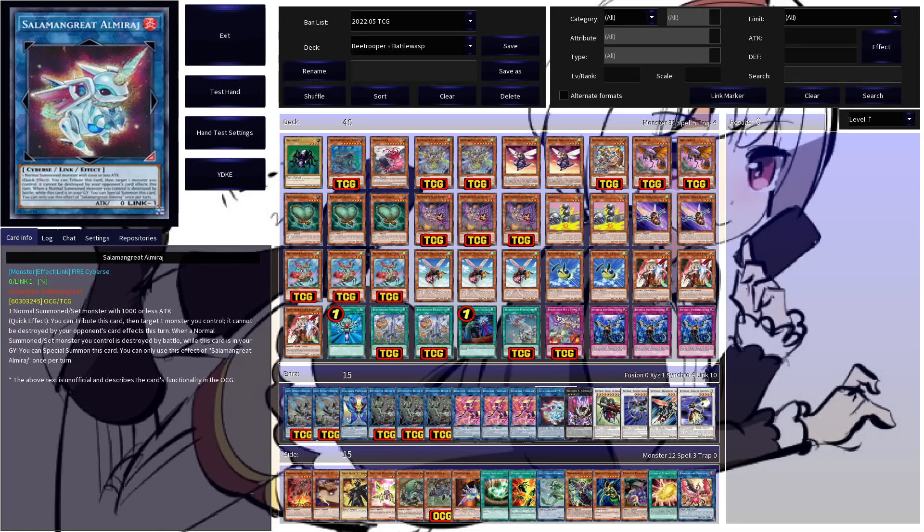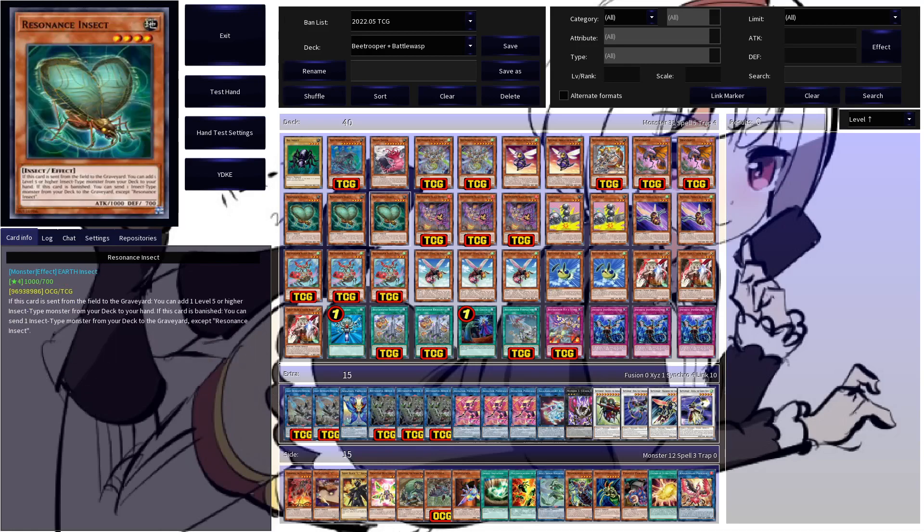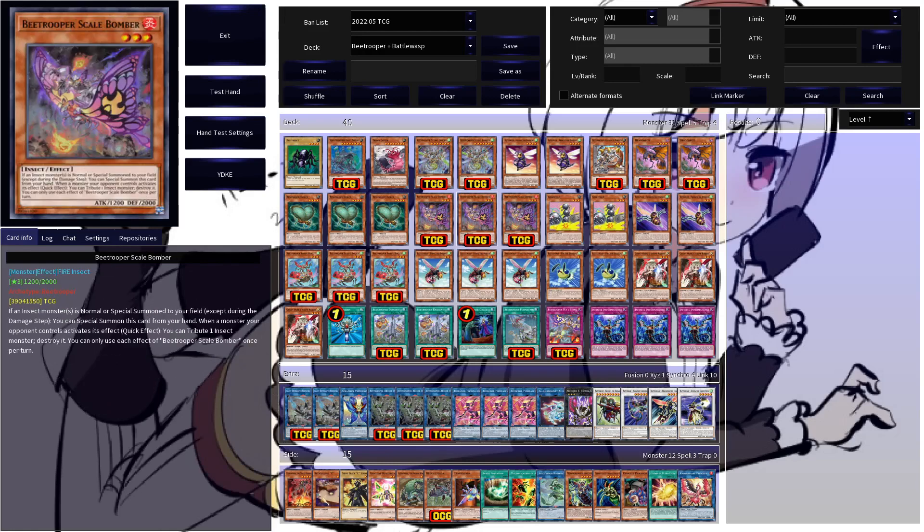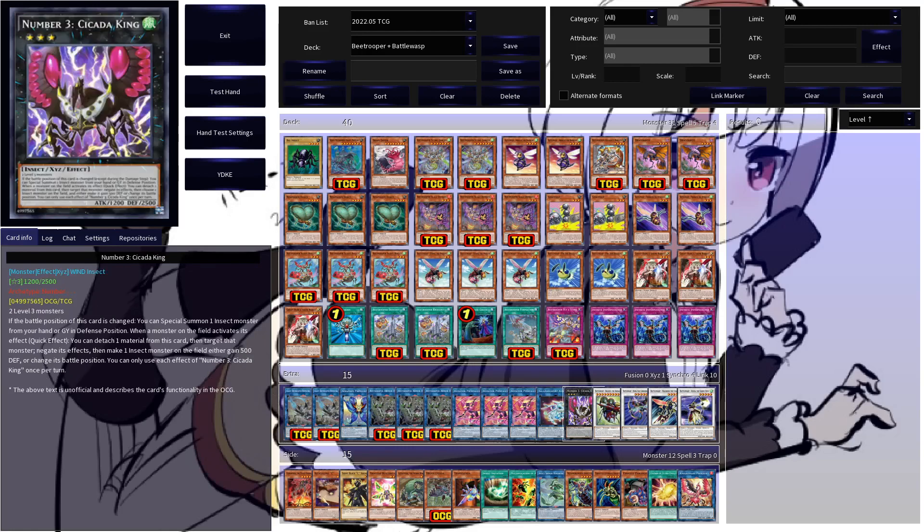Armorage is here for those hands where you have to pass on a DD Crow, as you can normal summon Resonance Insect, link that into Armorage, and then pass and pray that the Seraphim Lancer carries you to victory.